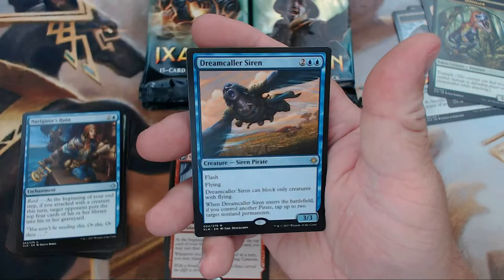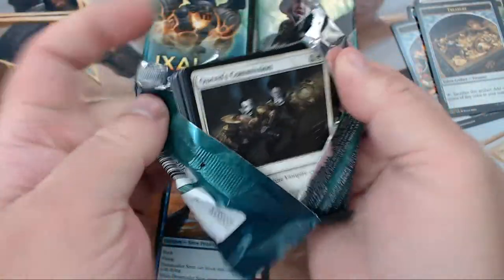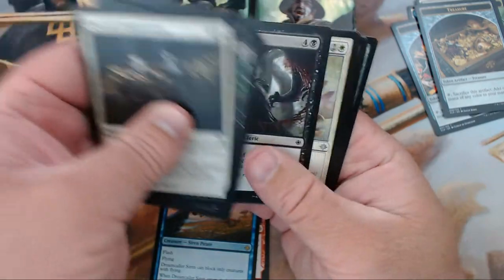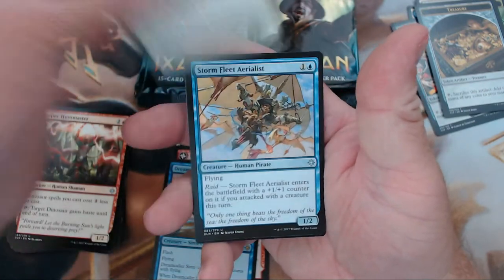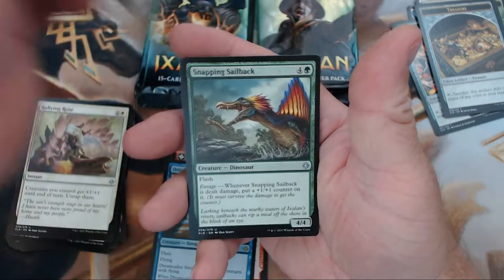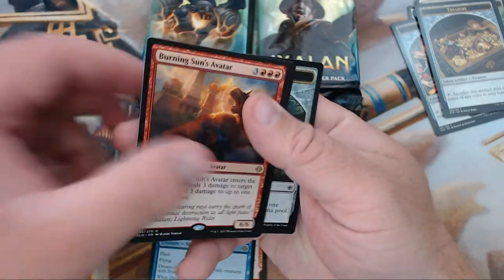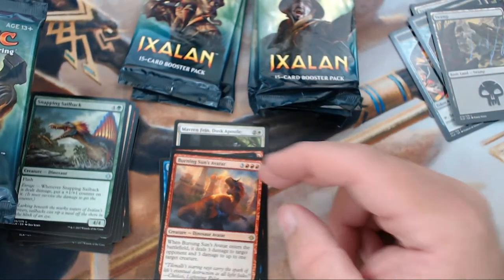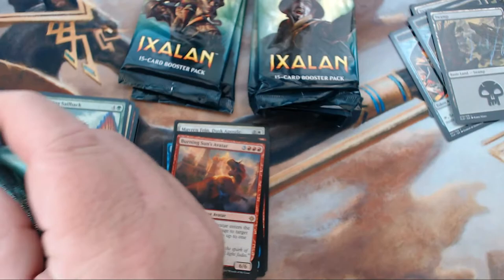Alright, we have Kumena's Speaker, Navigator's Ruin, Atzocan Archer — haven't really seen that one yet — and our rare is Dreamcaller Siren. Another cool-looking treasure token. Sunday's event didn't exactly go as planned, and Saturday evening definitely didn't go as planned either. I don't know what happened there — that was just all sorts of bad. We have Rallying Roar, Storm Fleet Aerialist, Snapping Sailback — that guy was pretty good — and our rare is Burning Sun's Avatar. I got him as my promo Saturday evening, and then I actually pulled two of him, but no other really good red dinosaurs. Kind of brutal.